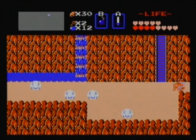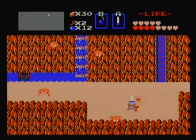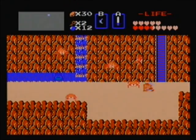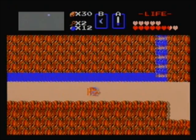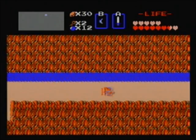Today we are going to do basically one thing. There's really not much to do after you beat Dungeon 5 before you go to Dungeon 6, so our work is pretty simple today. All we have to do is pick up a new sword and then head on over to Dungeon 6, as I get smooshed by falling rocks.